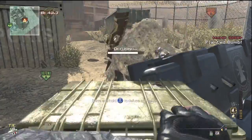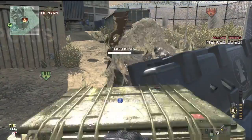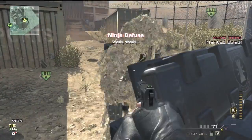What you're going to need is either the Recon Juggernaut or the Assault Juggernaut set up for your point streaks, and you're going to need either the Scrambler, Trophy System, or Tactical Insertion. This glitch will not work if you're using the Portable Radar or any other kind of tactical equipment.